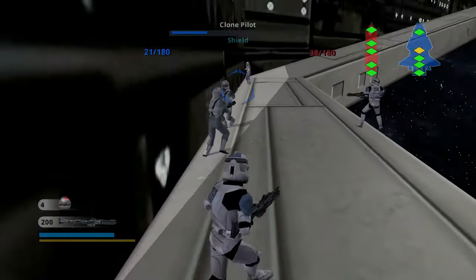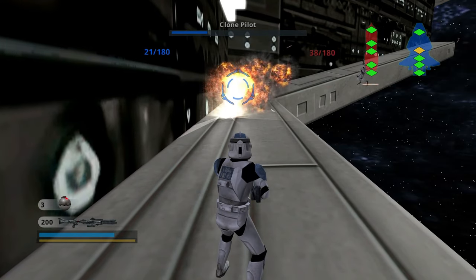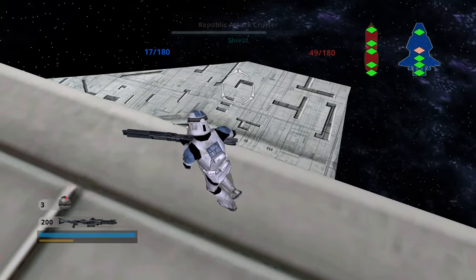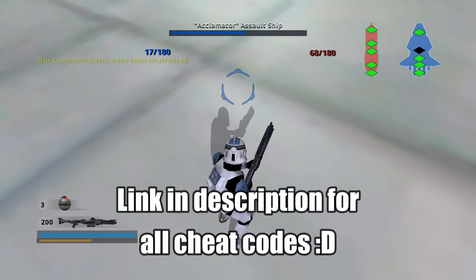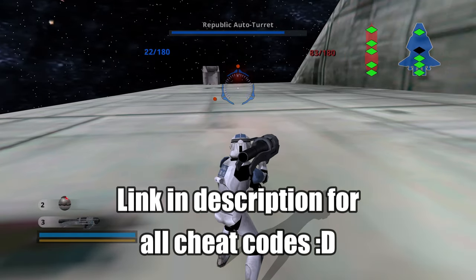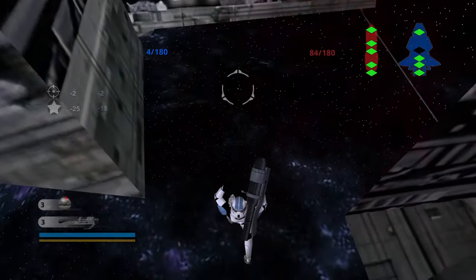Any troopers that actually spawn — they spawn outside. Look at this — they spawn in the actual thing itself, but because it's outside the zone, they just jump off. On the map Space My Gito, you can actually run up the side of the Venator and jump off the side, and you will actually end up on one of the attack cruisers. Normally you would take damage, but if you use the cheat code for invincibility, you can actually survive this fall and destroy the ship itself.